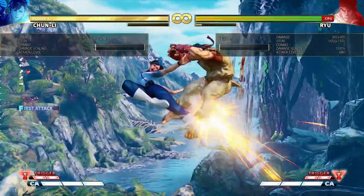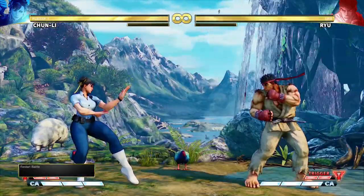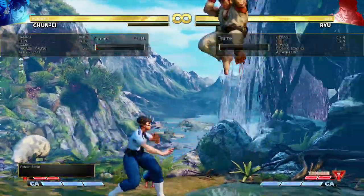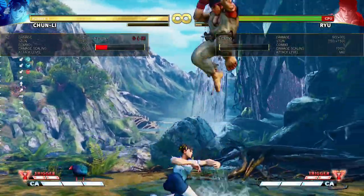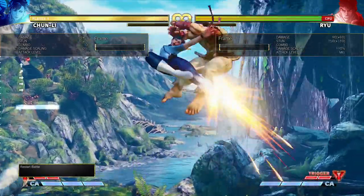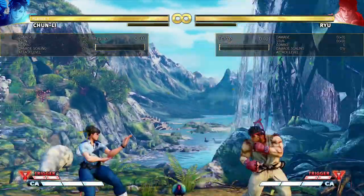People like going for air-to-airs with Chun-Li because it does more damage than just anti-airing with a light kick, and it lets you get oki on the opponent when they recover, while being able to retain your charge. Because if you just do a light kick and then dash forwards, you don't have back charge or down charge ready.